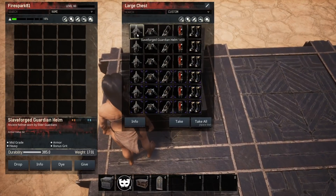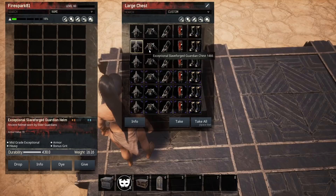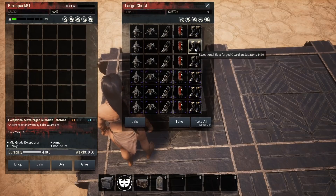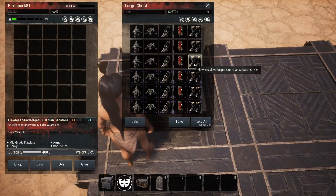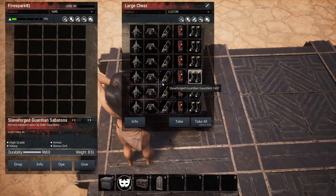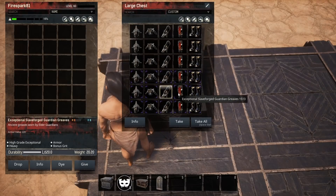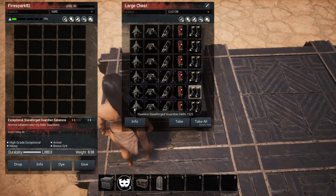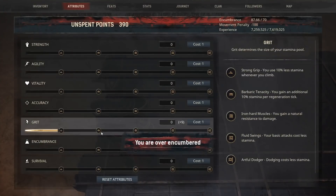And finally we have the heavy armor. This gives you grit on all of the pieces. Going through: exceptional basic, flawless basic, epic first tier, epic exceptional tier, and last but not least the epic flawless tier. The epic flawless version of course gives us nine to grit.